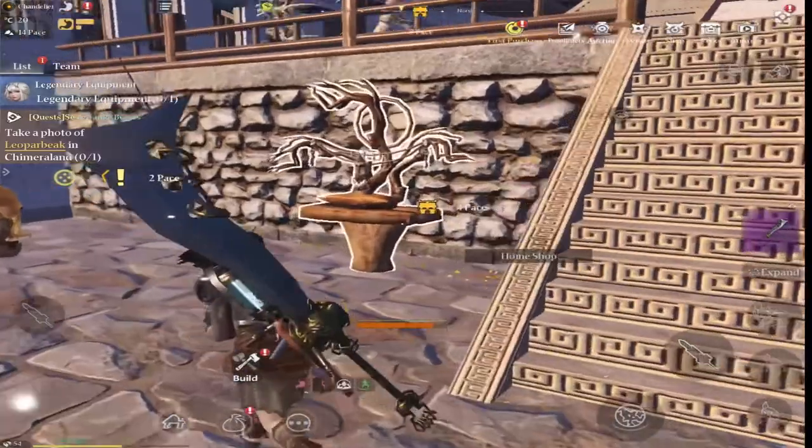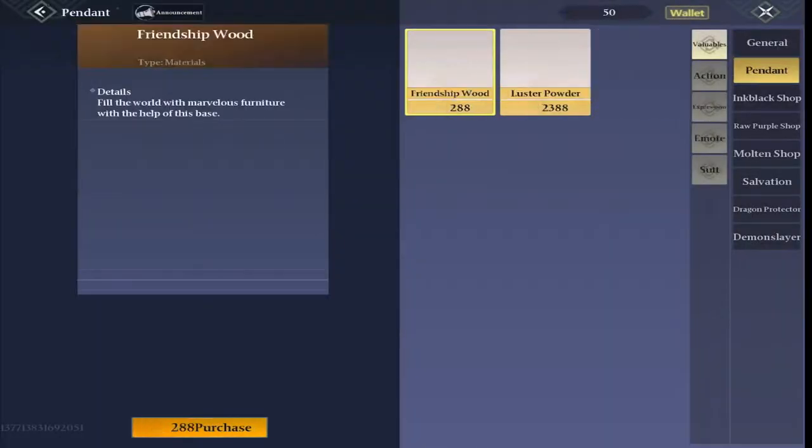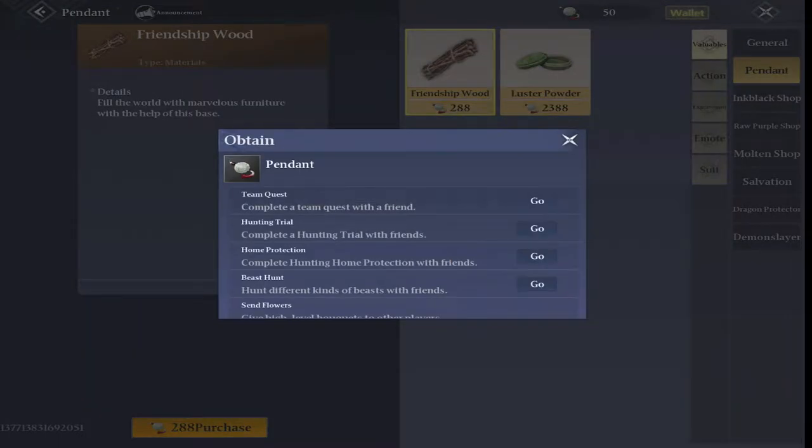Pendants are actually earned through friendship missions or team missions. So if you join up as a team with friends, you will get pendants as part of the team reward as well. That shop is exactly the same as the home shop with the pendants.